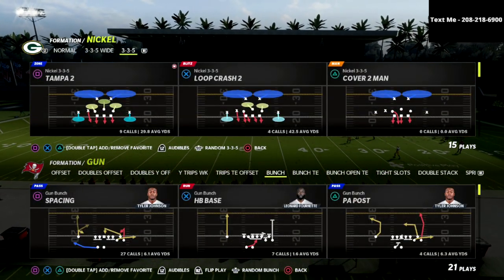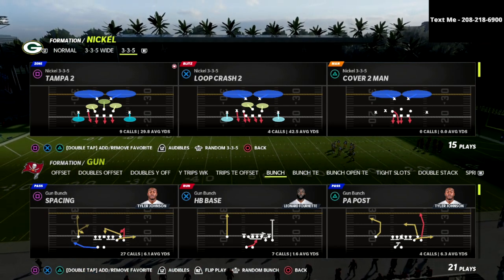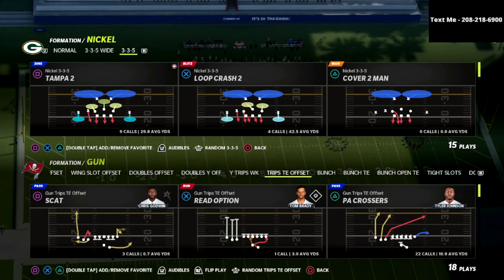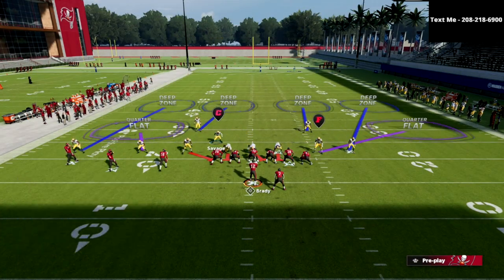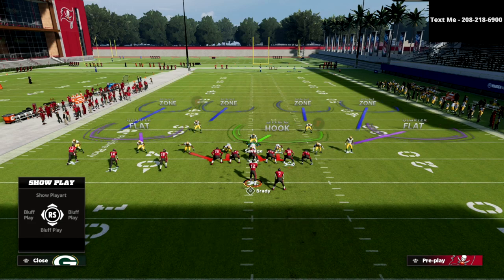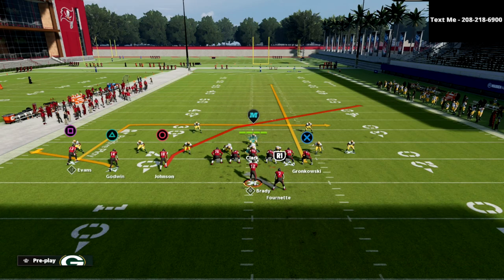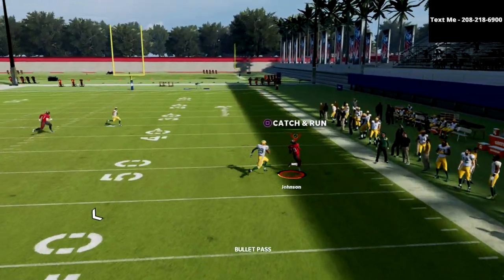The way defenses relate to the number 3 receiver is the most important thing in defensive football in Madden. The way they relate to that number 3 receiver in trips is always the most important thing. Let's take a look at trips tight end. If we're in trips tight end and go to Cover 4 Show 2, you'll run one of the most popular route combinations in the game and you'll see that the number 3 receiver breaks the match down — and as you can see, it gets open. Another popular route combination shows the same issue.